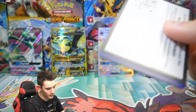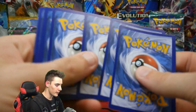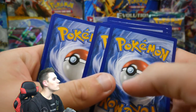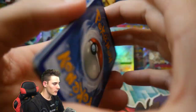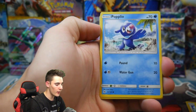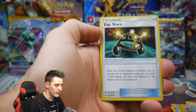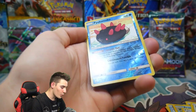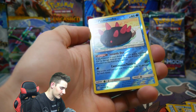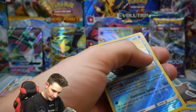Sun and Moon base set up next, come on! There's a code card. We have a Yungoos, a Gumshoos, a Bewear, a Lycanroc, an energy, a Araquanid, an Exp Share, and a Primarina crew. Oh my, and a Palossand — come on!